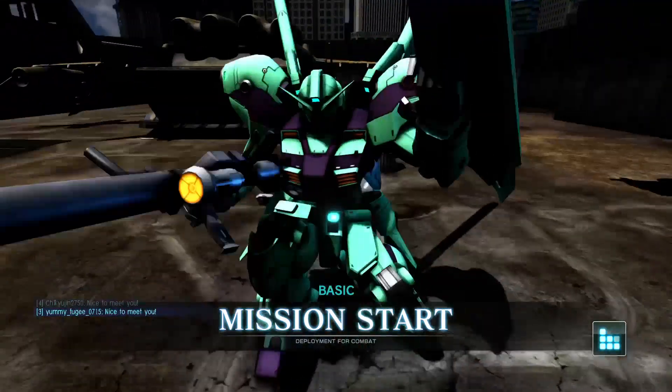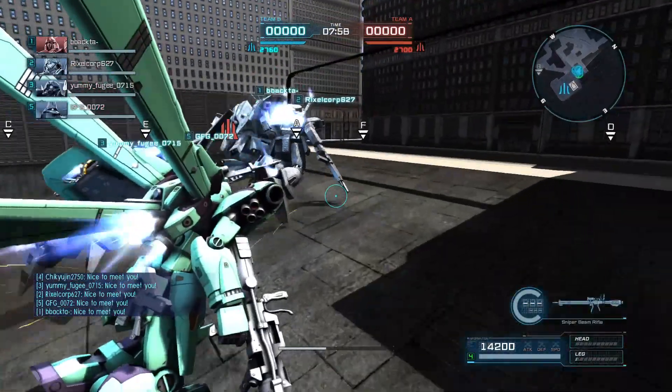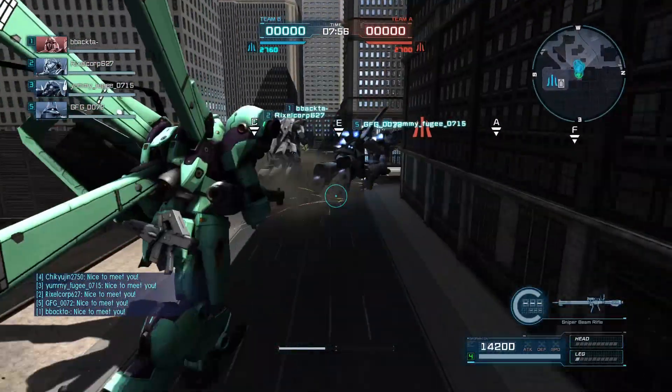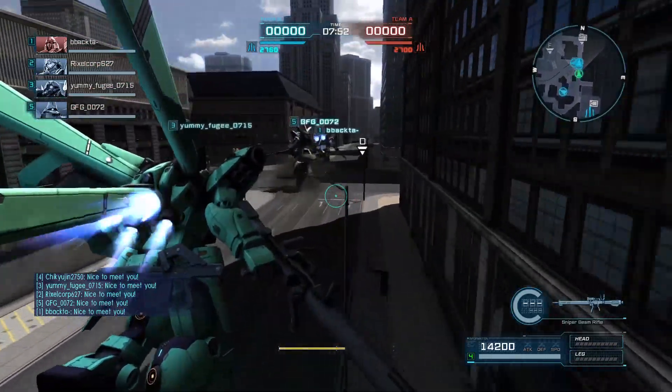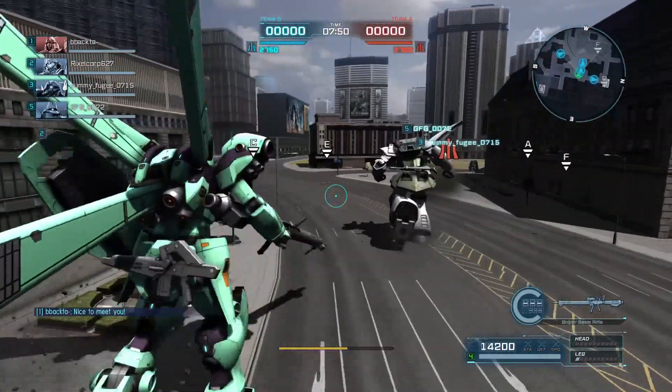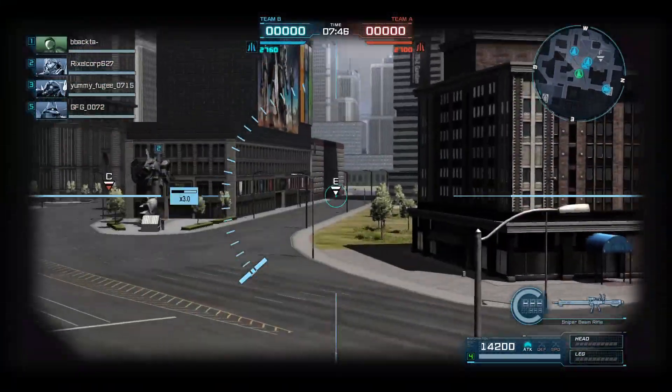Hey everybody, it's Rob from Flailthroughs. This is Gundam Battle Operation 2, and this is a request from Thomas, who wanted the GPO-4 on the ground in mint green, dark purple, and a little touch of orange. I just went with the default color placements and modified them to that specification.